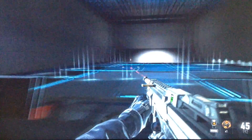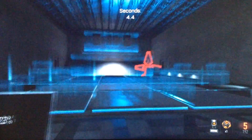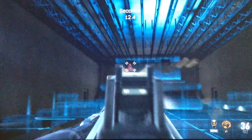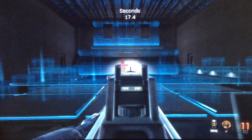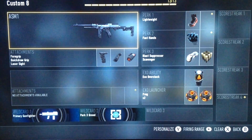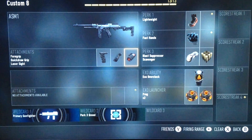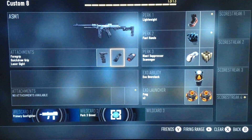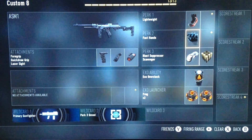So as you can see, if you need those hip fires with the ASM1, it's a lot easier to hit them. I put foregrip on there because it feels a lot more comfortable. Quickdraw is good because in a gunfight you usually want to shoot first before you aim down sights, and that will help you out. That's also why laser sight is on there — so when you shoot first you can hit bullets easier, then aim in and dominate.